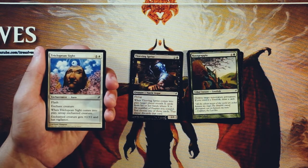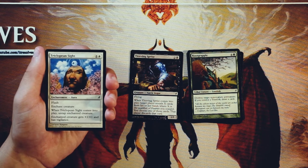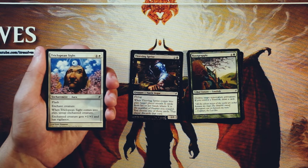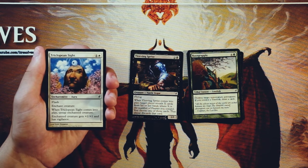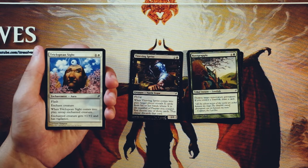Triclopian Sight — it's an enchantment aura with flash for one and a white. Enchant creature. When it comes into play, untap the enchanted creature, and that creature gets +1/+1 and has vigilance. I think this is okay because you can use this as a bit of a combat trick. Since it does have flash, you get to untap the creature — you can really surprise an opponent with this, and then it's a combat trick that sticks around, which is great. I would value this above regular enchant creatures as well as regular combat tricks, solely because it sticks around. I love it for that, but I don't think it's an amazing card. It's something you pick up if you're in a white creature-heavy deck, but I'm not there yet, so it's not first-pickable by any means.